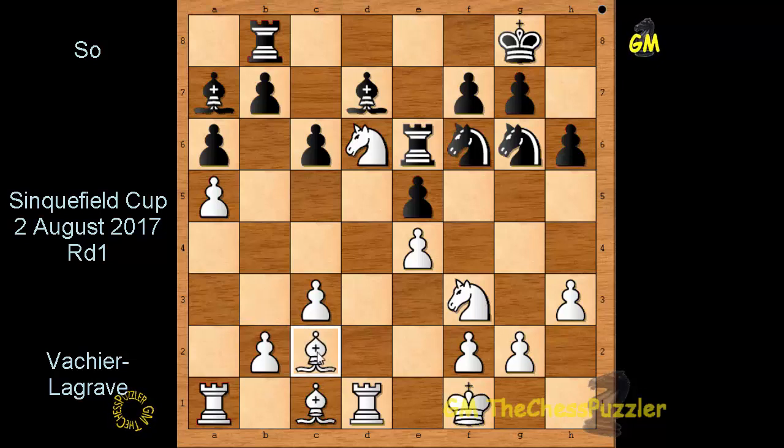But if we come back a move or so, a Bishop move to b3 would allow for a rather surprising revelation. Can you see what is happening, and if so, can you suggest the most likely move for Black? Take it in 2, 1 — and pause.